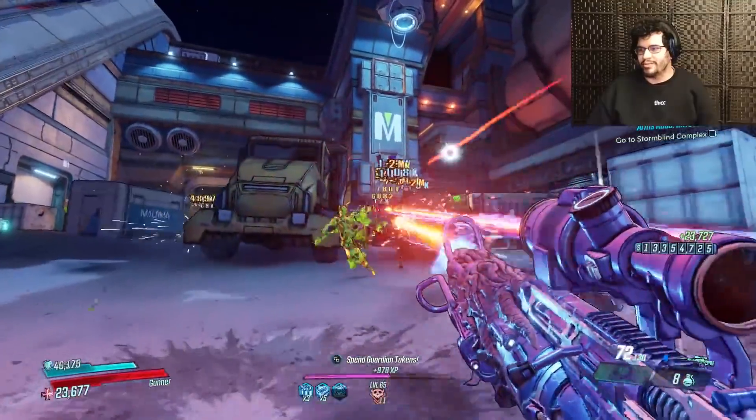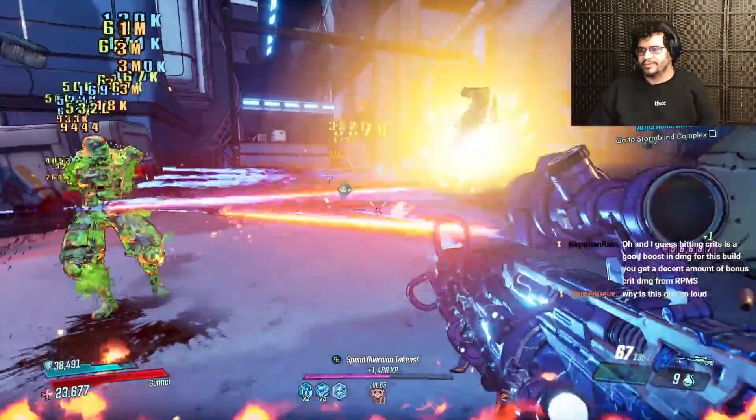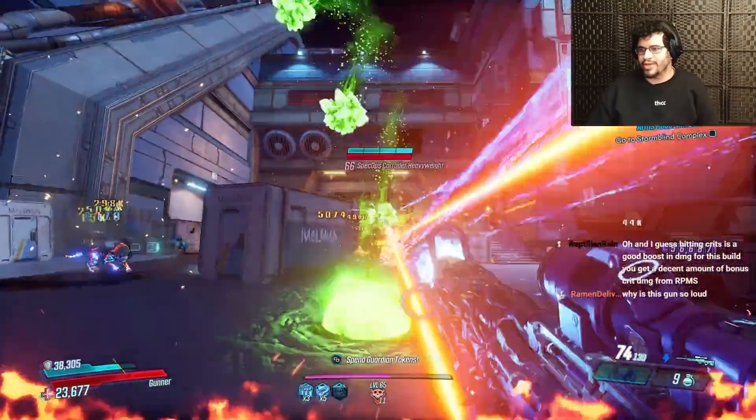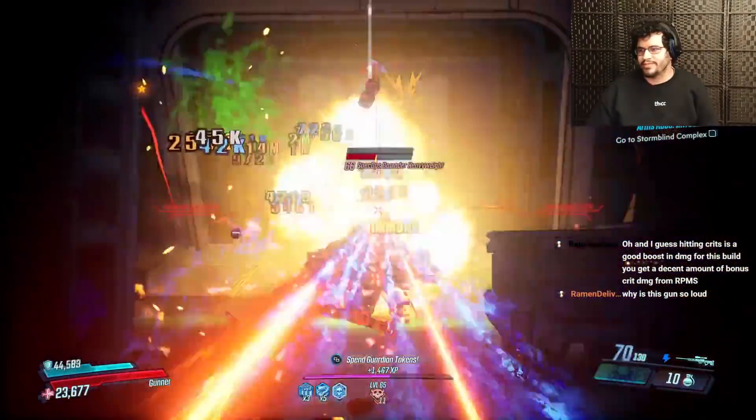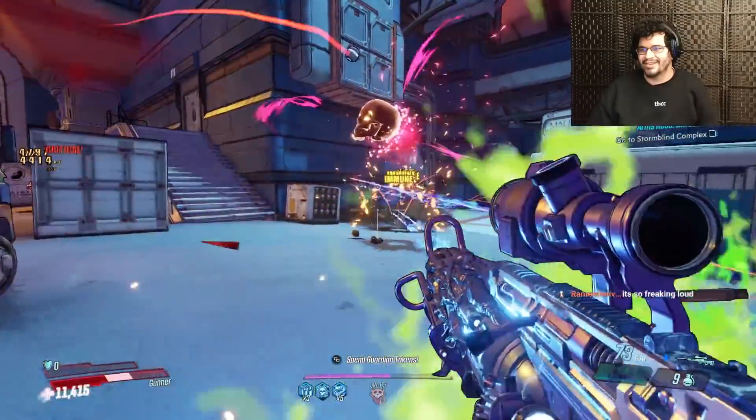Always spawn Iron Cub, and when we go on cooldown, Big Surplus is going to give us a ton of damage too. We're on cooldown right now and getting ridiculous Big Surplus damage. I want to turn down the game volume a little bit — the sound of the Boogeyman is pretty deafening.